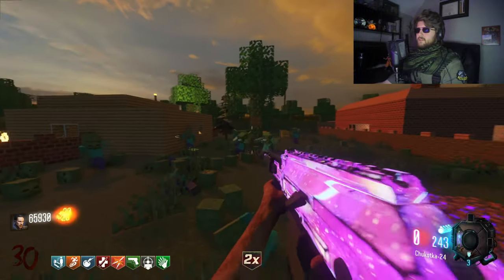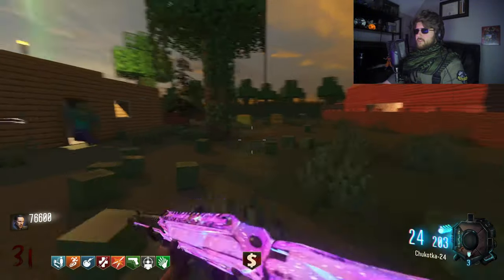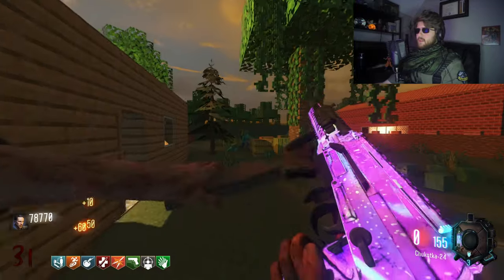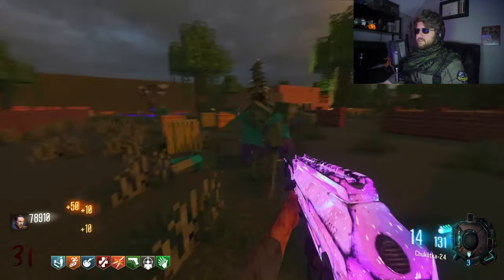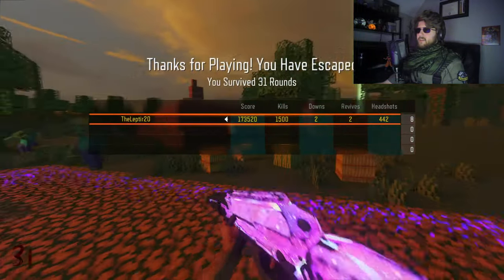I feel like I found every secret and every nook and cranny, but I could be mistaken — it did take me a while to find the power switch. Just need a few more thousand now. Just gotta kill off all these zombies. Plot twist, we go to end the map and the Ender Dragon comes down and tries to kill us — it's a boss fight. But we have 80,000, so let's end the game. And there we go — thanks for playing, you have escaped!